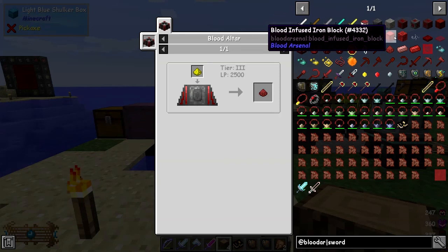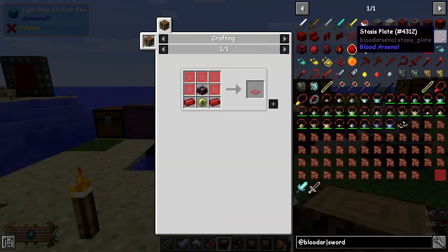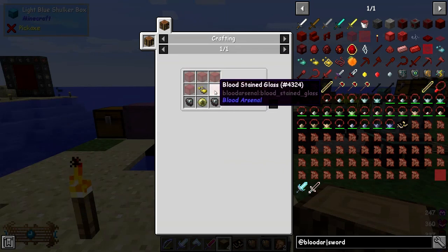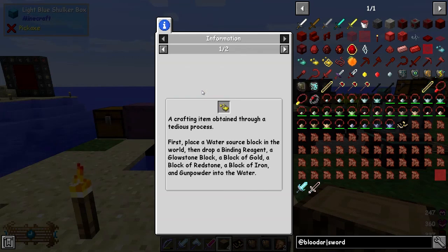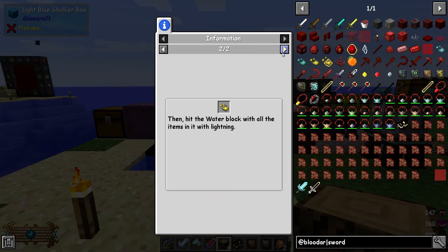You've got different types of status plates made from blood infused iron with some lightning reagent. This lightning reagent is tough to make and also expensive. You basically have to find a water source block in the world and drop binding reagent, a block of glowstone, a block of gold, a block of iron, redstone, and gunpowder into the water, then hit the water block - with all the items in it - with lightning. I haven't figured out how to do that without cheating, to be honest.